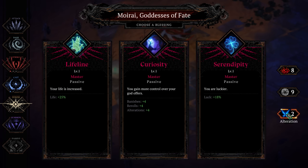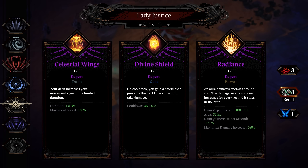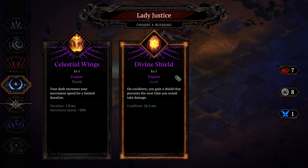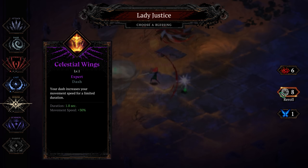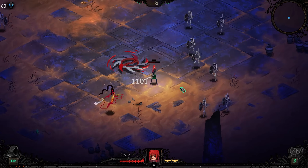Look, here's the thing. We could take Curiosity — that'd be cool. Serendipity's good. Lifeline'd be good. But if we don't get to Justice, we just die. I don't like Radiance, I'm going to banish that. I don't want Celestial Wings, but I don't want to banish it just yet. I don't think I actually want Divine Shield either — I'd rather roll into Day of Judgment. There's Inner Peace. Alright, see — it all worked out. Commitment to the plan.